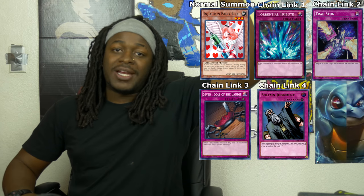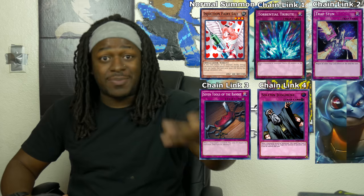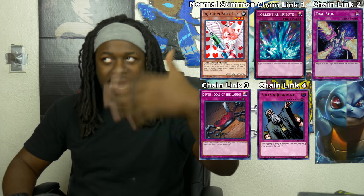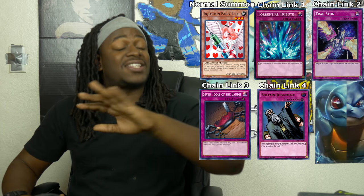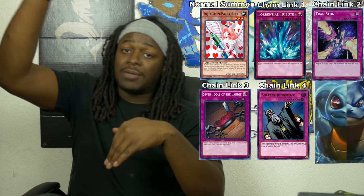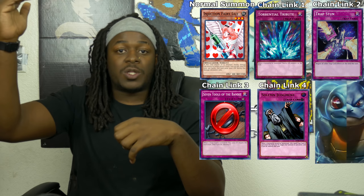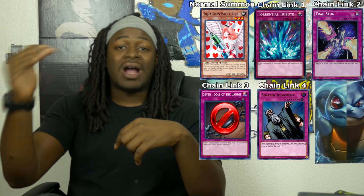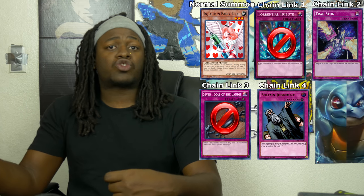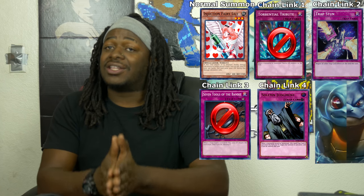It just so happens that I have a Spell Speed 3 card to activate — I'm going to use Solemn Judgment on that 7 Tools of the Bandit, and now we can resolve our chain links backwards. If my opponent chooses not to activate any other Spell Speed 3 cards, the chain resolves: Solemn Judgment negates 7 Tools of the Bandit, 7 Tools of the Bandit can't negate Trap Stun, Trap Stun negates all trap cards on the field effectively negating Torrential Tribute, and from there my Injection Fairy Lily is saved.